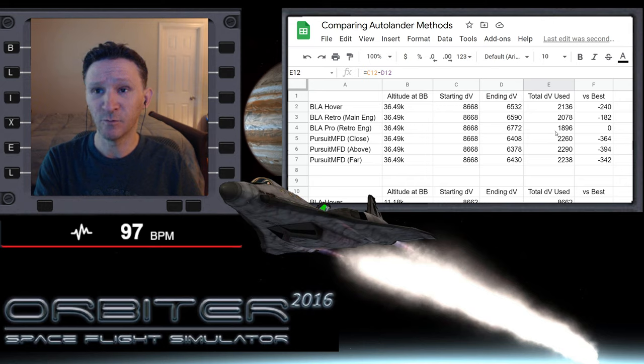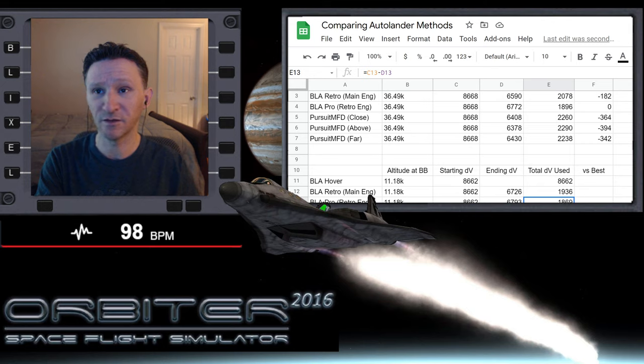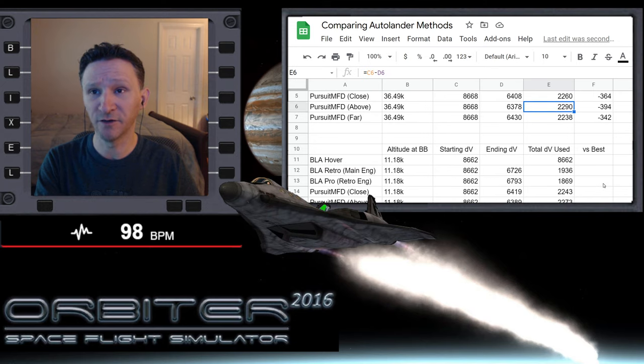For the pro test, the total DV used was 1896 at higher altitude versus 1869 at lower — it helped, just not by a lot. For Pursuit MFD close configuration: 2260 versus 2243. For above: 2290 versus 2273, about a 17 meter per second improvement. For the far test: 2238 versus 2221, again about 17 meters per second savings. Not zero, but not huge either.